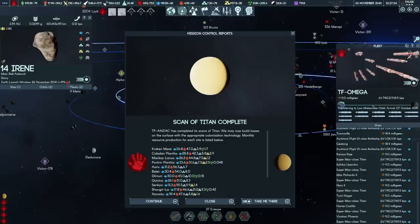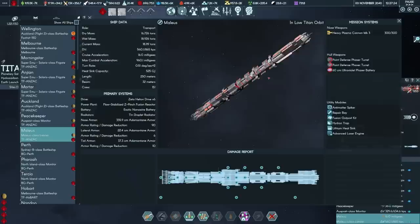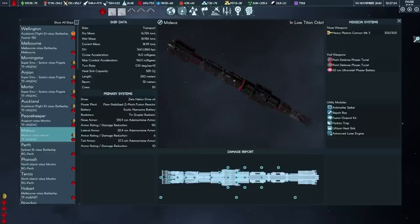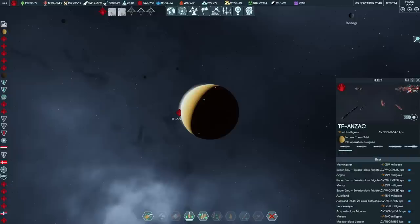The scan of Titan is complete. Task Force Anzac has arrived in the Saturn system, consisting of marines and the Malleus Class Lancer — designed for the conquest of Titan. It's carrying a fusion outpost kit, meaning we should be able to put a base on the surface. That base can then put up a construction module and start establishing ourselves in this subsystem. The construction module should finish in May, letting us put up a station in orbit, refuel the fleet, and begin our inevitable conquest of Saturn and its moons.